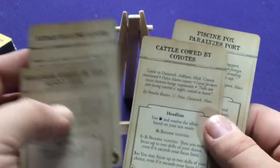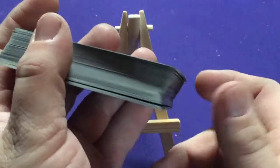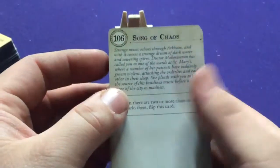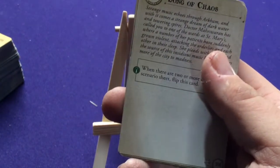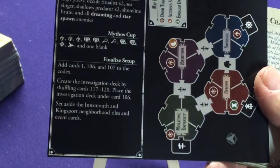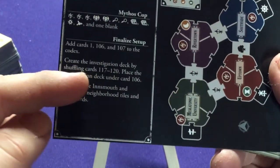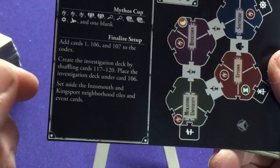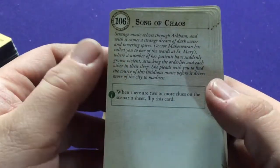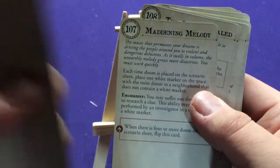We get a couple more different headlines, which are usually bad stuff that's going to happen to you. Then the last big giant deck — these are the rest of your encounters, your codex cards. On the scenario cards you saw earlier it says things like start with card one, 106, and 107 — card one being from the base set, 106 and 107 from this expansion. It also says shuffle cards 117 through 120 and set them aside. This is how the story progresses and how you find out what's going on.